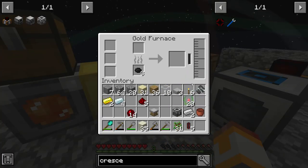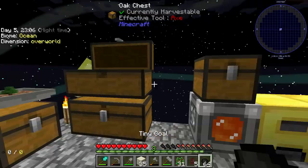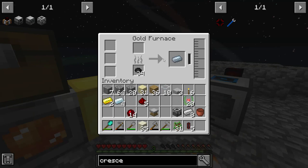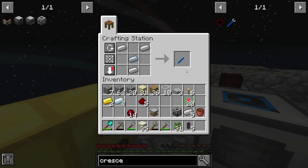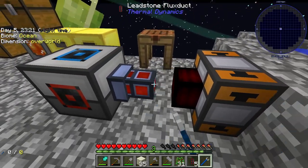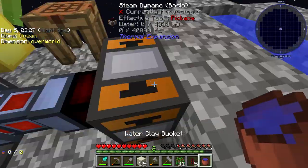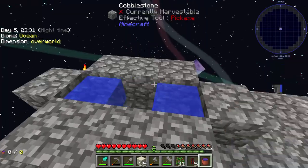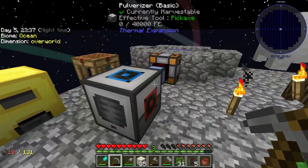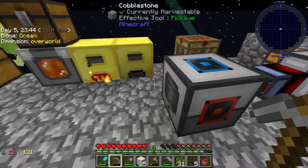Now we can take our clay bucket, fill this with water — I believe it takes four buckets. Let's grab a stack of coal here. Now we are generating power for the pulverizer. This should turn ore chunks into two dust, and then we can smelt those two dust and double our ores.